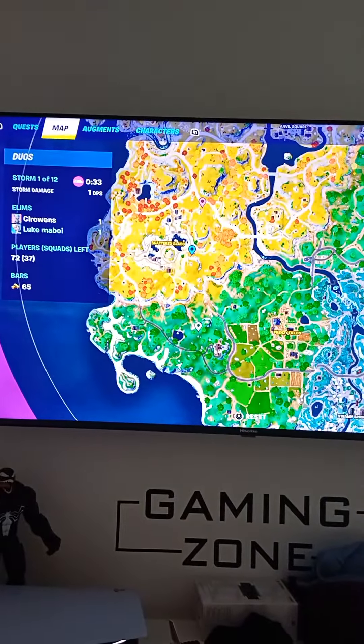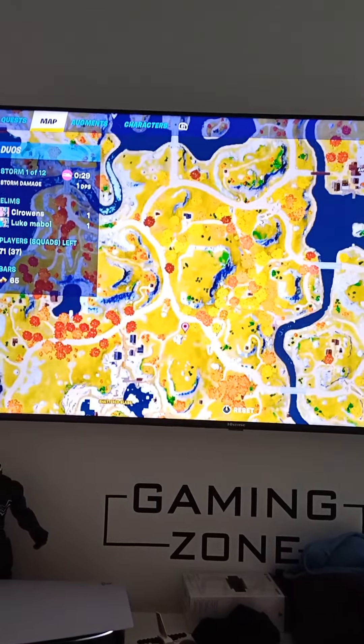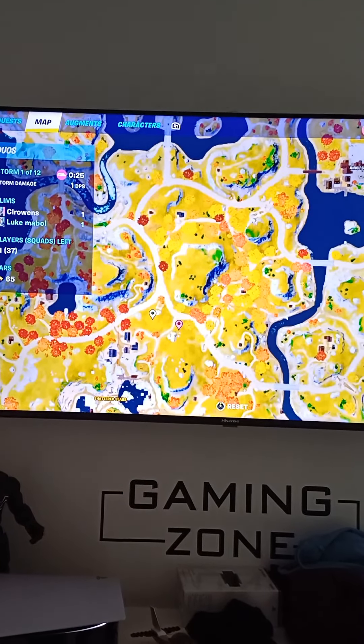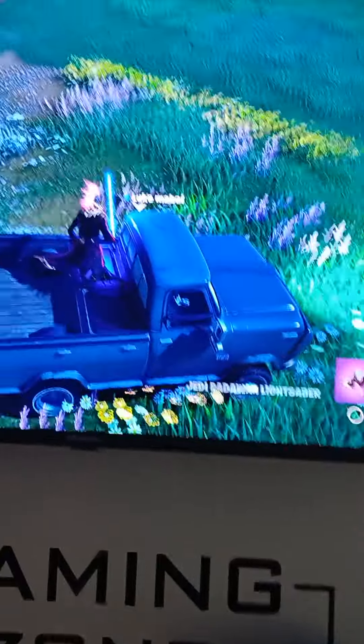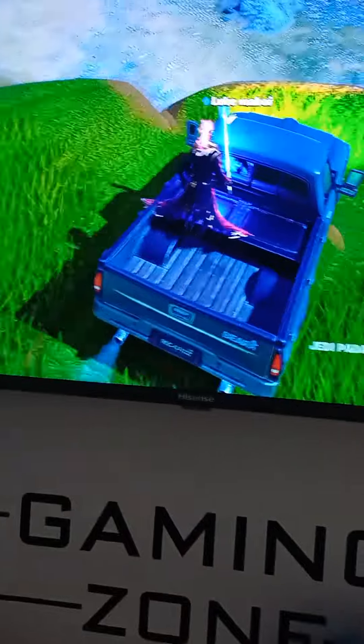My friend is driving me over to Shattered Slabs. Once you go there it can give you stuff. I've already got the gun so I'm not gonna grab it, but there's a special chest somewhere around here — one of those same weird structure things. I'll cut the video until I'm there.